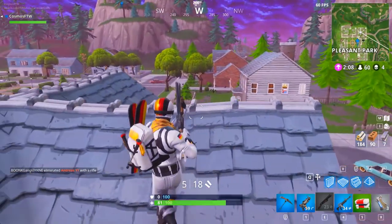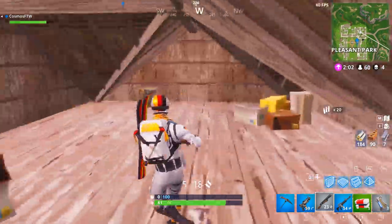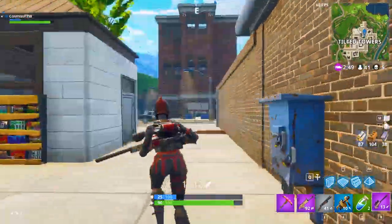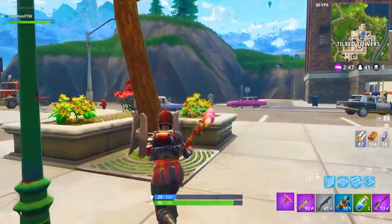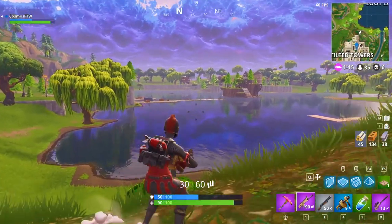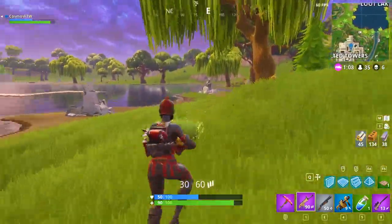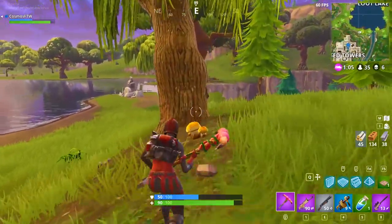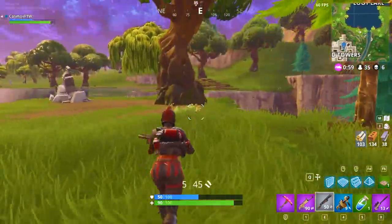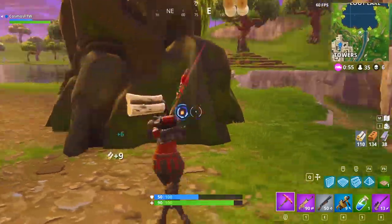Once you've landed, got a few kills, cleared out the area, grabbed some guns, and you're good on healing, you're going to want to gather resources early in the game. Get a few weapons first, then get some materials. Make sure most people around you are dead before you start mining — you don't want people coming at you while you're chopping trees. When you do mine, knock the tree down to only 50 HP. You can see the tree health, so stop there.